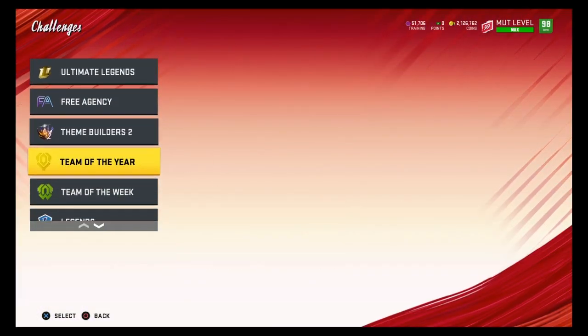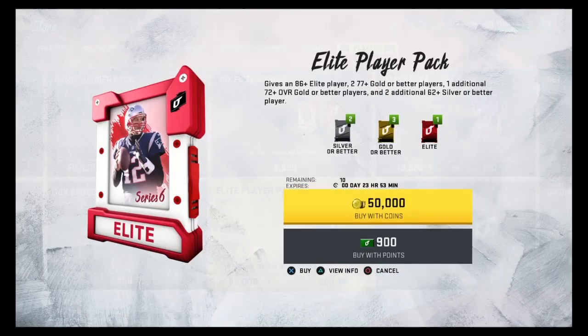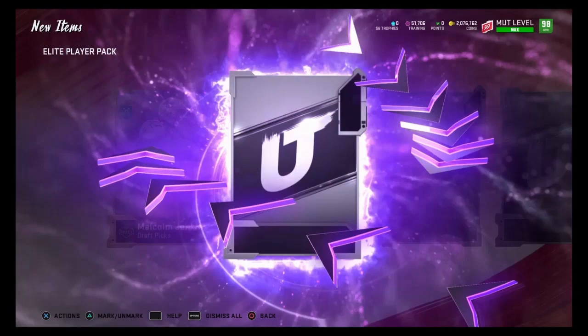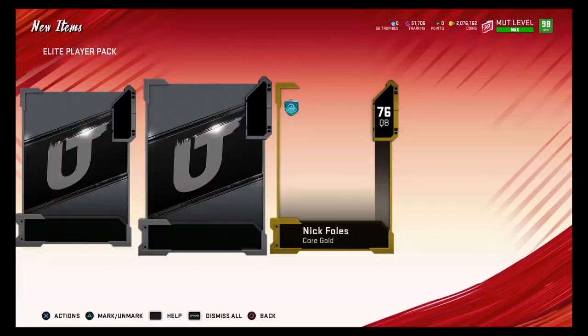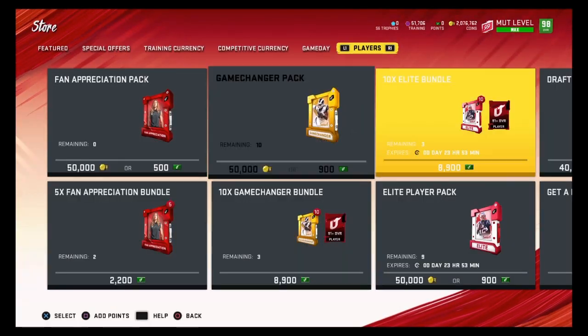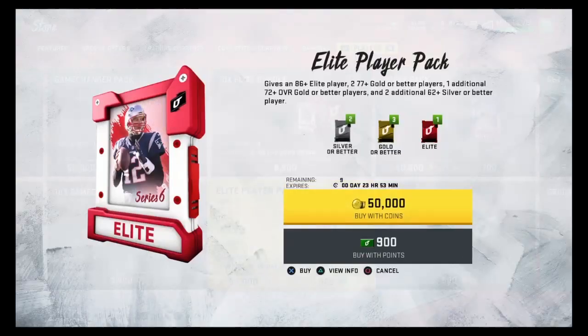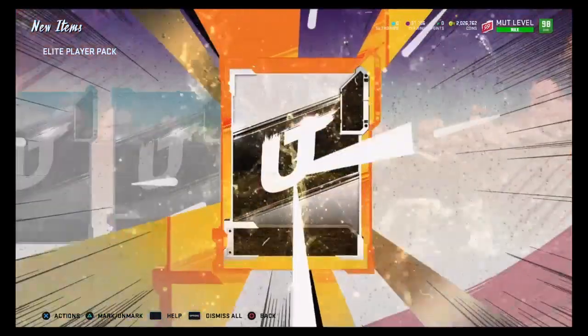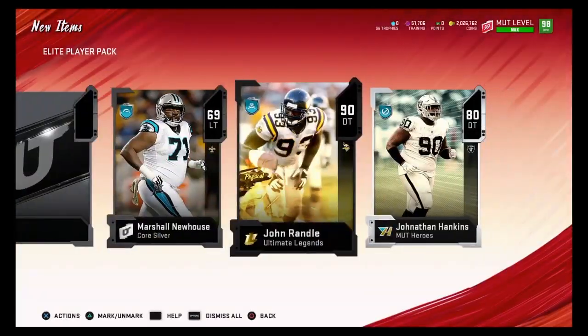It doesn't look like the challenges are in yet, so all we have right now are the packs. I'll open some packs while we wait for the new challenges — I'm not really used to combining content and pack opening at the same time, but we'll give it a shot. Pop Ali market, 90 overall draft player. I hope EA doesn't delay the content again — most likely they did. We'll spend about 750k more worth of packs.